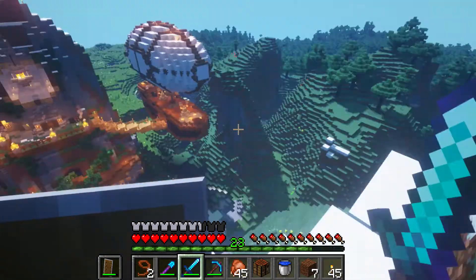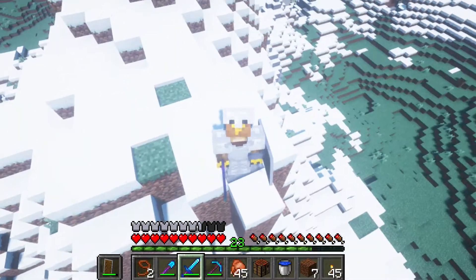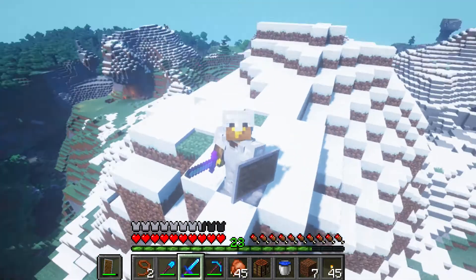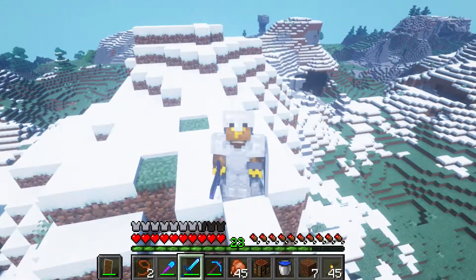Griffin's Point looks great from up here, but this is the starting point from which we are going to level this entire mountain and use all of that dirt to make a custom lake underneath the base. I think it's gonna look really sweet when we're done.